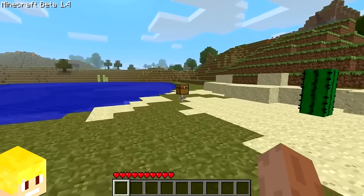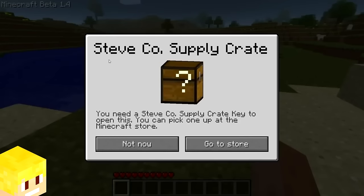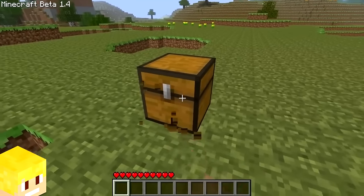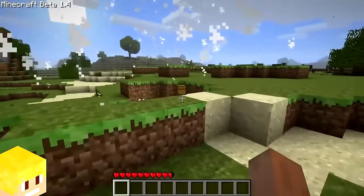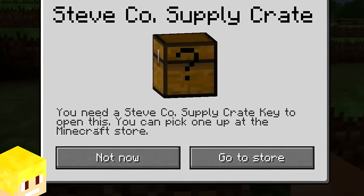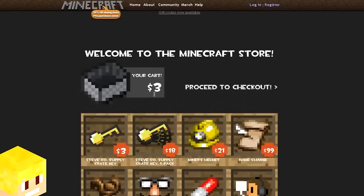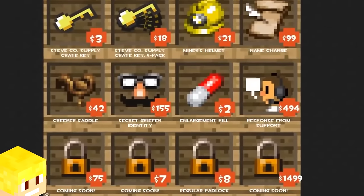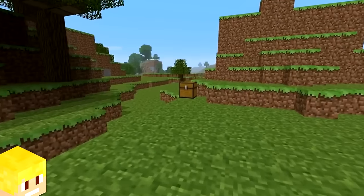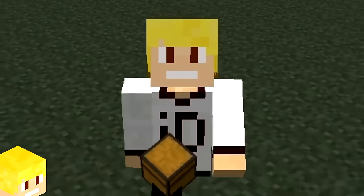On April Fool's Day in 2011, Mojang added a unique chest in version beta 1.4 known as the locked chest. This chest would naturally generate in a random location within each new chunk, and it couldn't be broken by anything apart from explosions. Opening it would prompt you to buy a Steve Co supply crate key at the Minecraft store, leading to a fake April Fool's shop page.